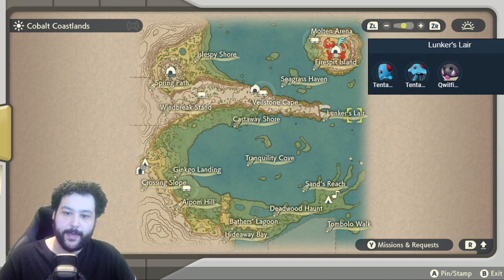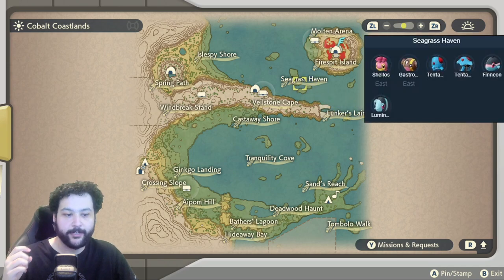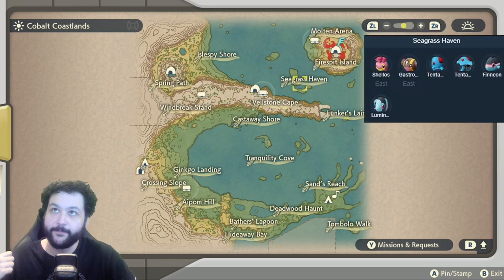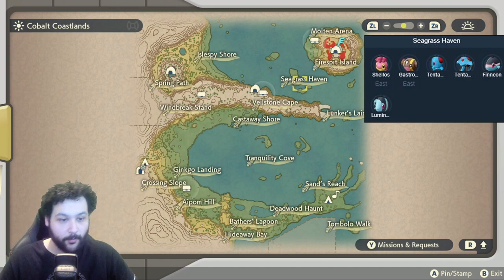Heading to the end of the Cape out into the ocean, this is our first chance of getting Tentacool and Tentacruel — there is an Alpha Tentacruel — and of course we can get a Hisuian Qwilfish too. At Seagrass Haven there is an Alpha Lumineon, but you can also get Finneon and your first Eastern Gastrodon and more Eastern Shellos, with more Tentacool and Tentacruel.